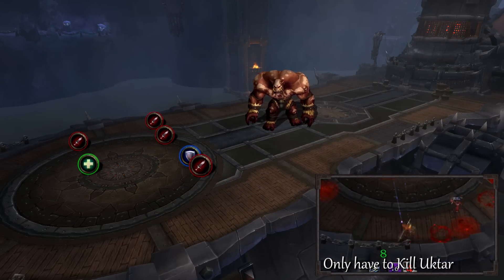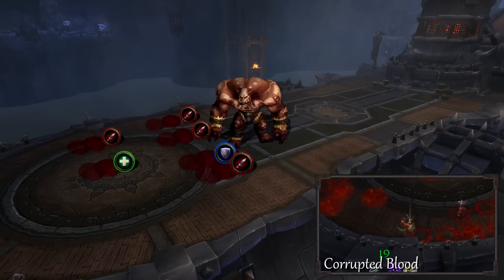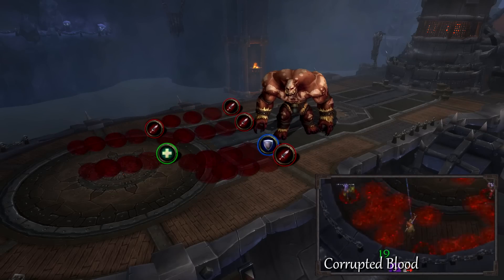Ukarag is Marak's deckhand. Pools of blood will spawn beneath each player. Move one spot at a time towards the back of the ship as they spawn.